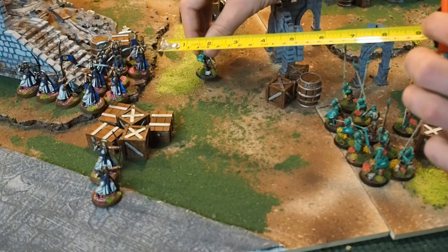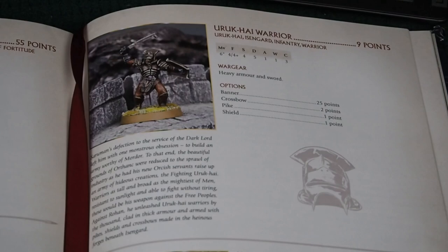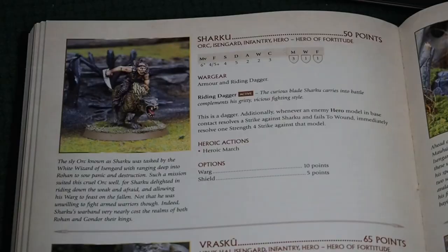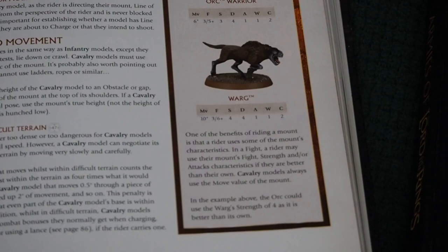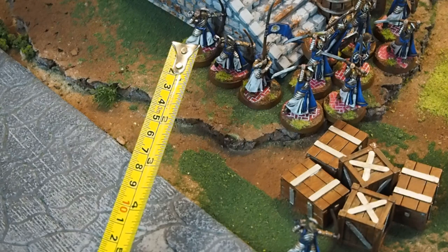Each model may move up to its movement characteristic of 6 inches. On Sharku's profile he also has a 6-inch movement, but because he's been upgraded with a warg he can move up to 10 inches. Now it's the elves' turn to move. They have a few archers but some are out of line of sight, so they're going to move 3 inches and the rest of the army will stay still.